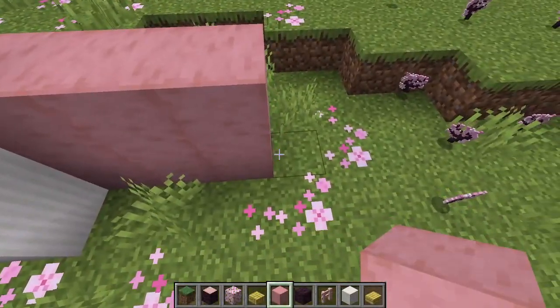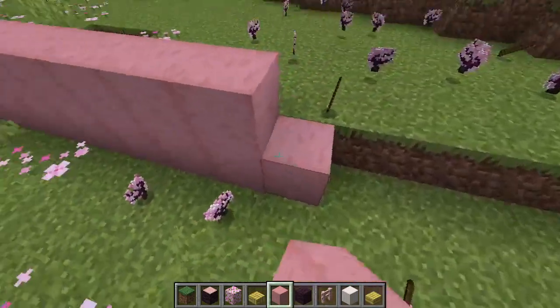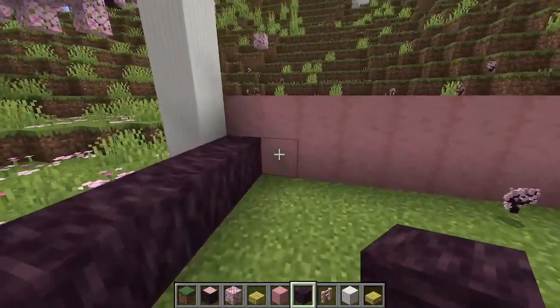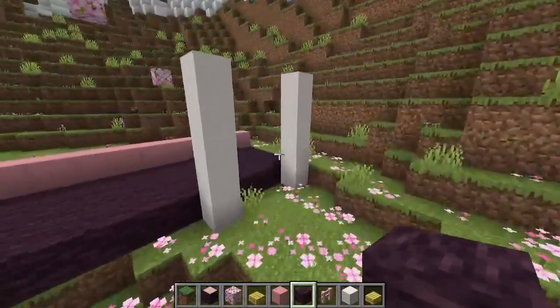Back to my design inspiration for our little vineyard house — I wanted a porch for the owners of the vineyard to be able to come out onto and survey their property. So here I am starting off with some quartz pillars for the foundation blocks that will hold up our porch roof.